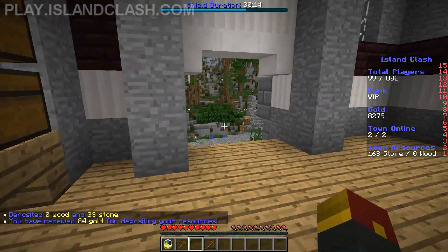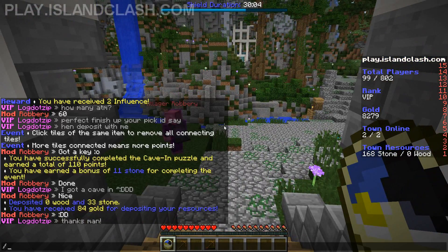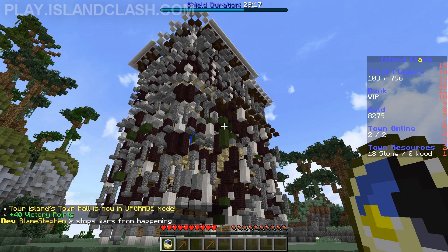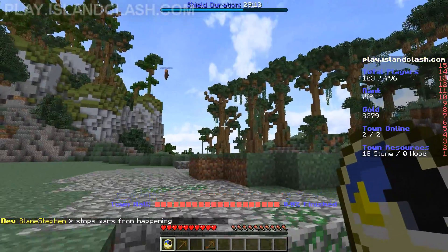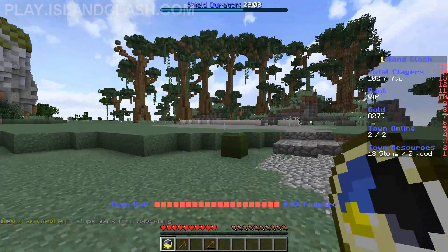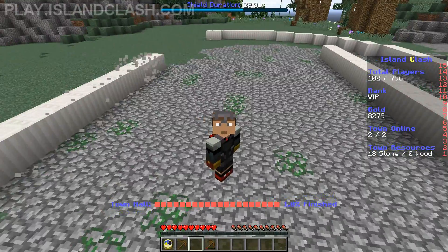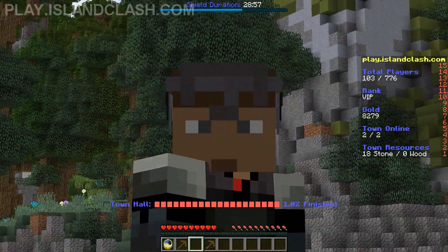Now we got enough stone. Let's go ahead and - let's give thanks first. We are going to upgrade our town hall. We go to building management, town hall, upgrade. Look at it upgrading - it's beautiful. It's amazing. It's literally building. This is the best part. I peeked at the island before - you can watch your buildings be made. It's being made in front of my very eyes. I hear it - sounds delicious.